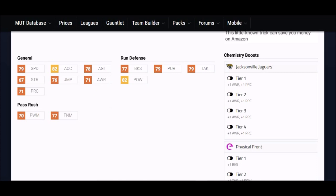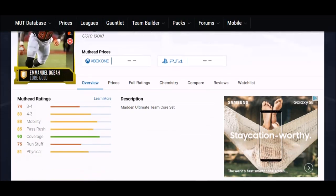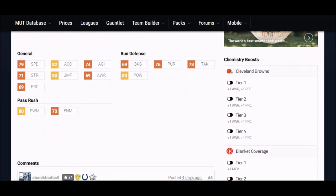Dante Fowler Jr. is a guy you can definitely start on the outside. Next up, we've got Emmanuel Ogba — another relatively young player, a second-round pick for Cleveland. Very similar stats: 79 speed, very good, 82 acceleration. Those things are really important. But he's a little better in categories like hit power, which is an 80, so he'll force more fumbles when he gets to the QB. His 80 power move is a lot higher than Dante Fowler Jr.'s, so this guy might actually be a little bit of an upgrade over the first card.